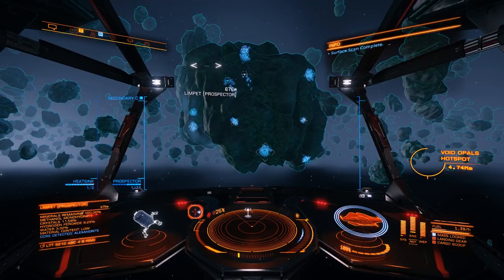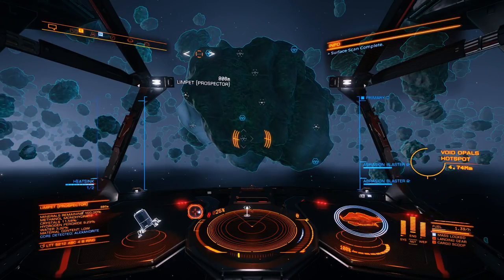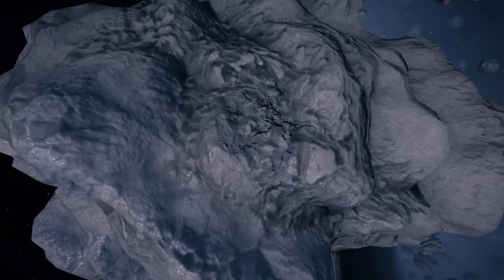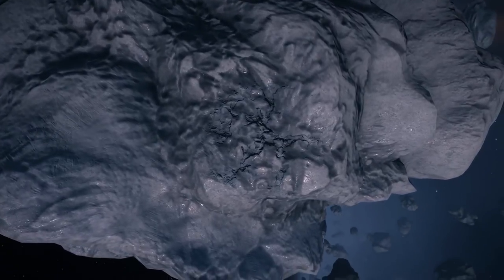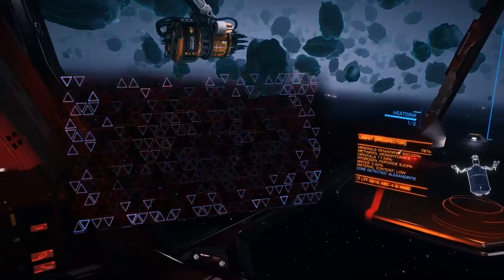Good resources to collect are Benitoite, Alexandrite, Low-Temperature Diamonds, and Void Opals. All of these have values of over 500,000 credits per item, with Void Opals being the most valuable at 1.6 million credits per unit. A tip: don't pay attention to the galactic average value for these items, as they are far lower than what you can actually get.